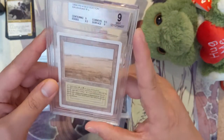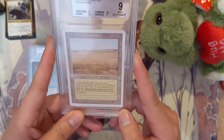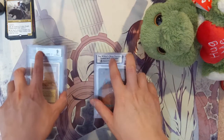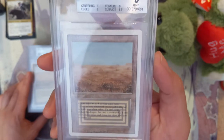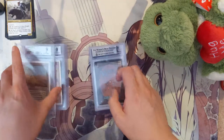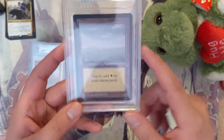Now we're moving on to some of the more valuable cards, which means they are a little bit older. This is a Revised Savannah — very cool. Dual lands are something I'll always chase. Then we have the Scrubland — I can't really see — I think it's white-black.